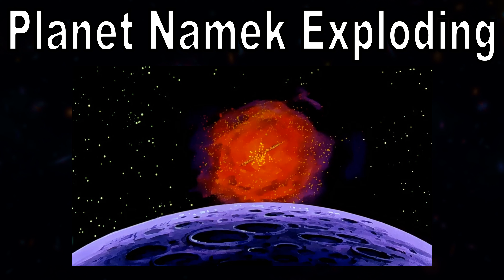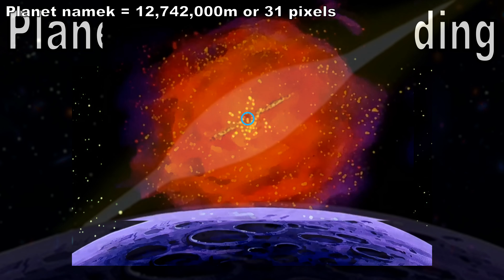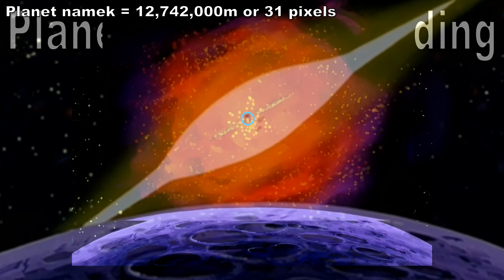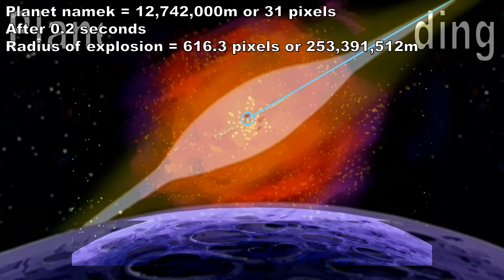First off, we've defined planet Namek in this image, which is very difficult, but looking very closely and zooming in, I believe it is this spot right here. And using that estimate of that spot, we can then say that in 0.2 seconds, the explosion reached this very far distance. Using that very far distance, we can get a speed of 1.2 billion meters per second.